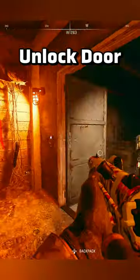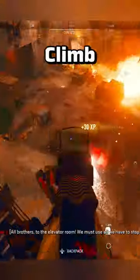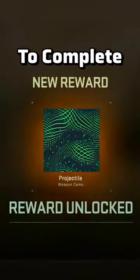Run back to the lasers, unlock the door, and zip up to the top floor. You need to stop the elevator reaching the roof, so run up each floor, jump on the elevator, and melee the cables to stop it. Finally, climb down and survive the waves of enemies to complete the mission.